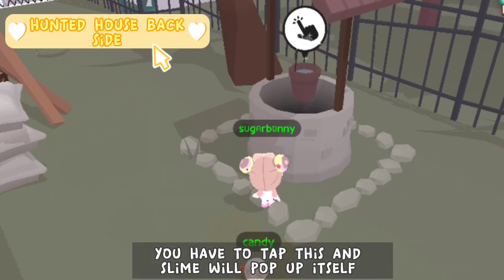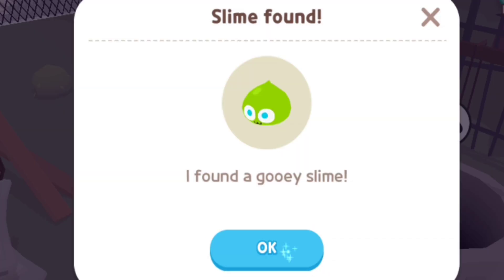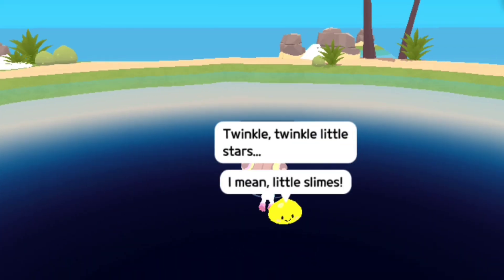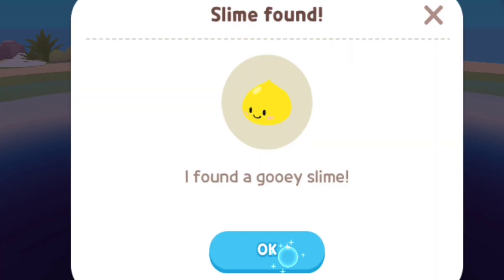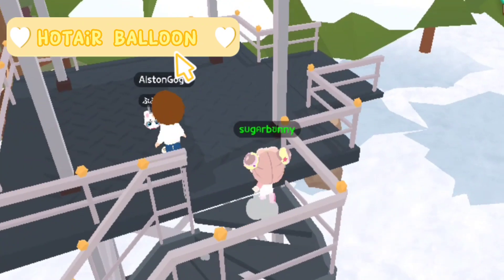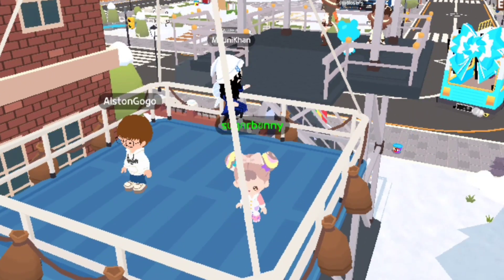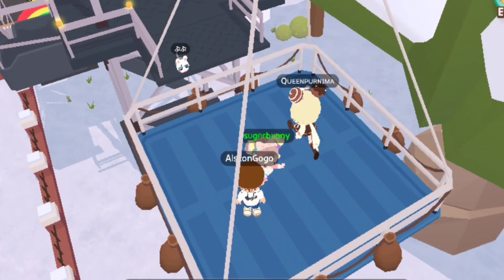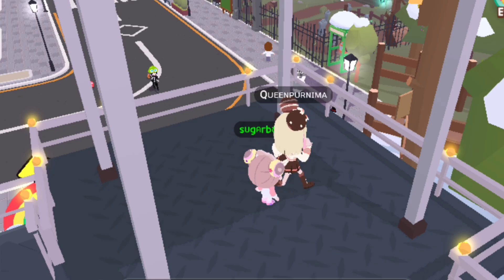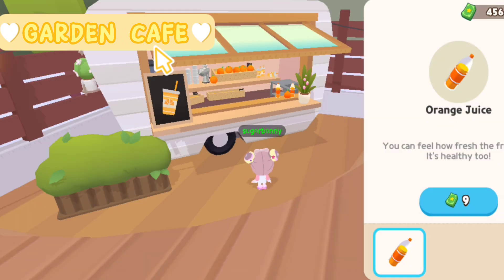You have to tap this and the slime will pop up itself. For this slime, take a ride on Holder Blue and just wait for landing — it will appear. For the next one, you just have to buy orange juice and the slime will appear.